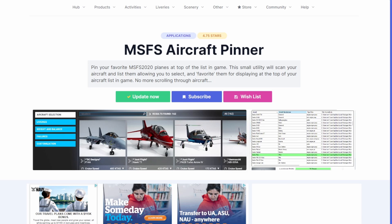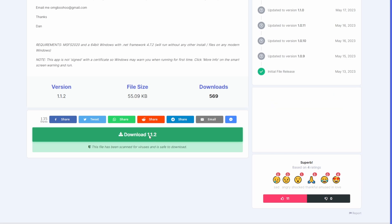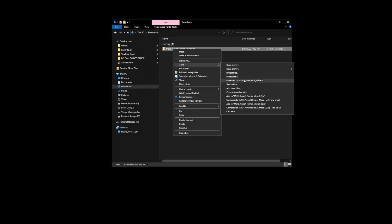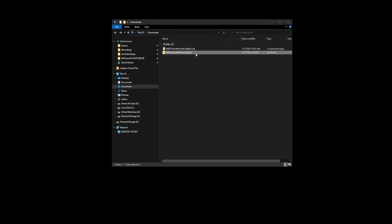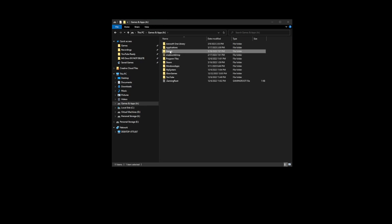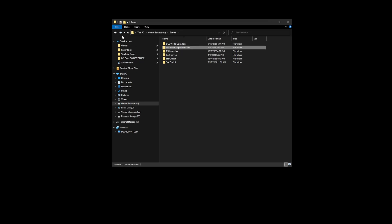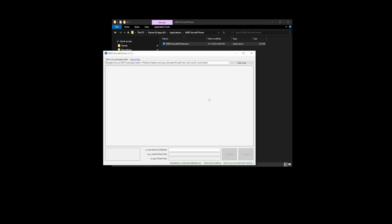There have been a lot of updates to the application since I first used it, so we're going to look at this from a first-time-user standpoint. The first thing to do is download the product from flightsim.to — a link will be in the description below. Once downloaded, extract it into a directory of your choosing. I like to rename it and remove the flightsim.to identifier. I'm going to place it into my Applications folder, open it up, and run it.